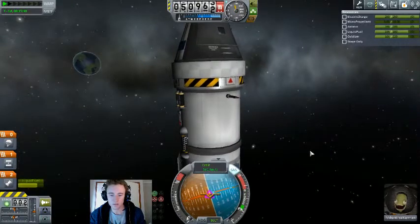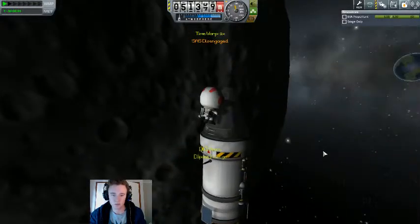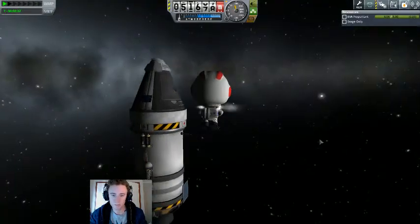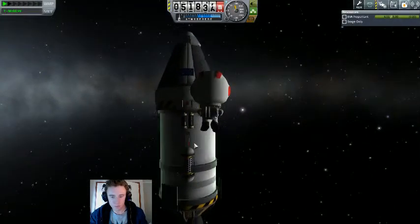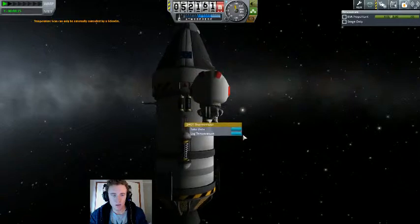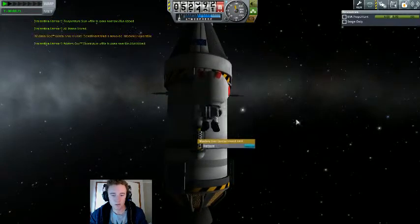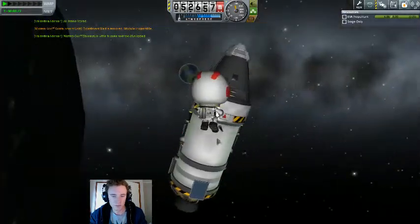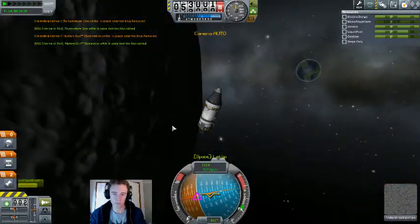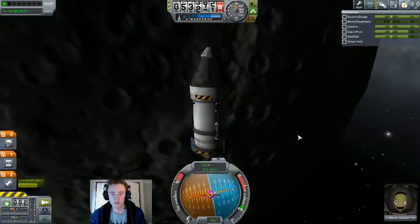I'm going to board and stop this rotation. Because that's another thing that changed in 0.90 — at least in career mode, if there is no pilot or probe on a spacecraft, it does not maintain SAS. Previously you could engage SAS and get out and the spacecraft would still maintain SAS. Not anymore.